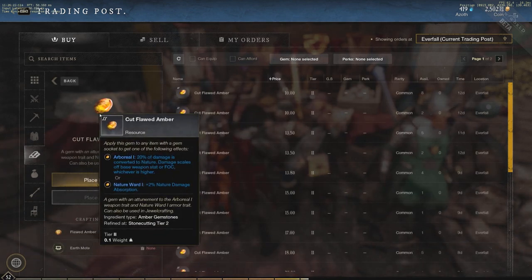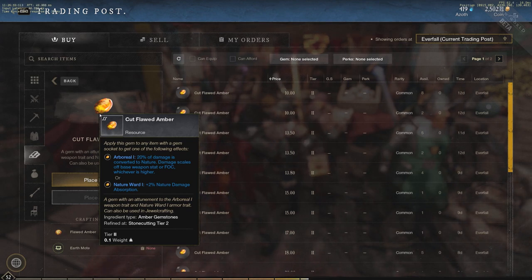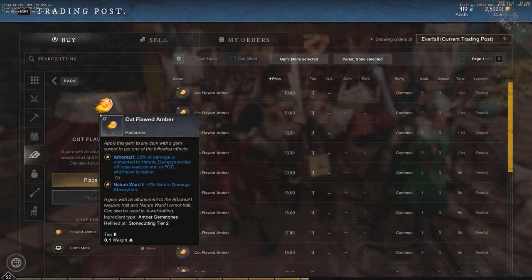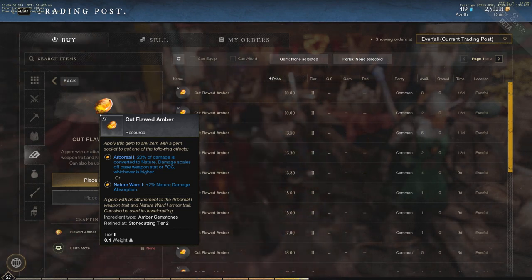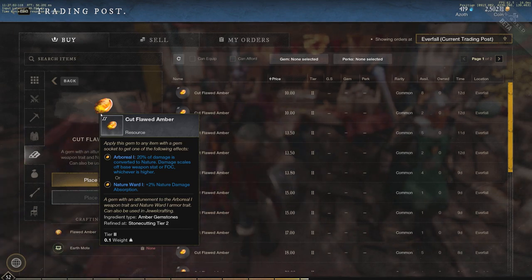Starting with Cut Flawed Amber: 20% of damage is converted to nature damage, scales off base weapon stat or Focus, whichever is higher. This is a unique gem — nature damage is specifically good against certain things. For example, my arcane gem is good against the Corrupted and also fairly solid in those white zones. With amber, 20% is being converted and scales off base weapon stat or Focus.